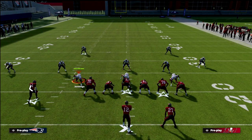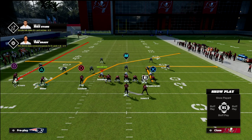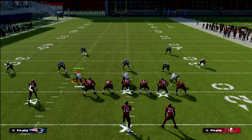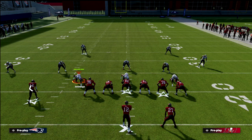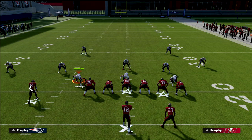What I've come back to, especially against people that like to blitz, is having the spacing that Trips Tight End allows — three receivers to the wide side of the field spaced out like this. It really can open up some opportunities. I would recommend running this play with your three wide receivers to the wide side of the field. So if we're on the left hash mark, you just flip the setup.